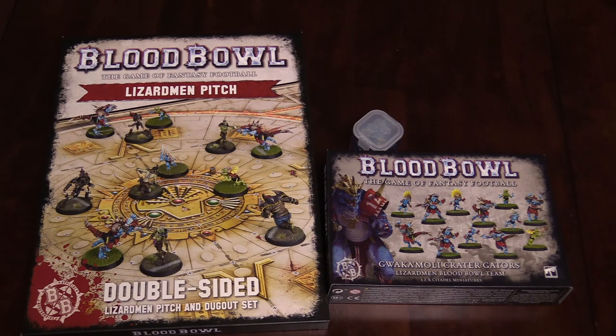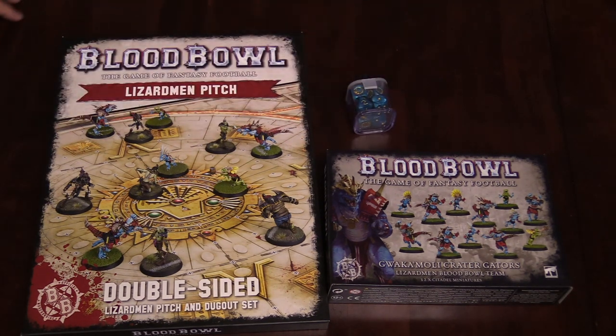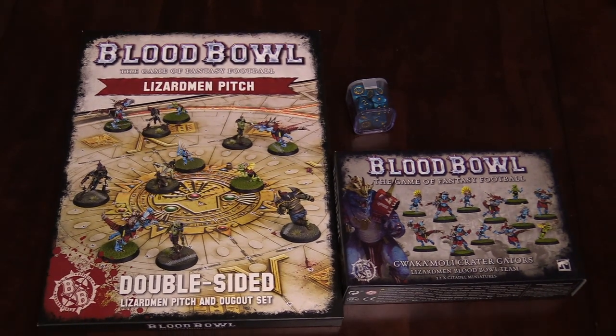Well, that was all of the Lizardmen releases for Blood Bowl this week. Lots of cool stuff in there — three different products. Go check them out in your stores, your favorite local gaming store, buy them online on GW's website, whatever floats your boat. Pretty cool stuff all the way around. I'm JR, I'm Adam Herring, we're both from Belvoir Souls. Thanks for watching.